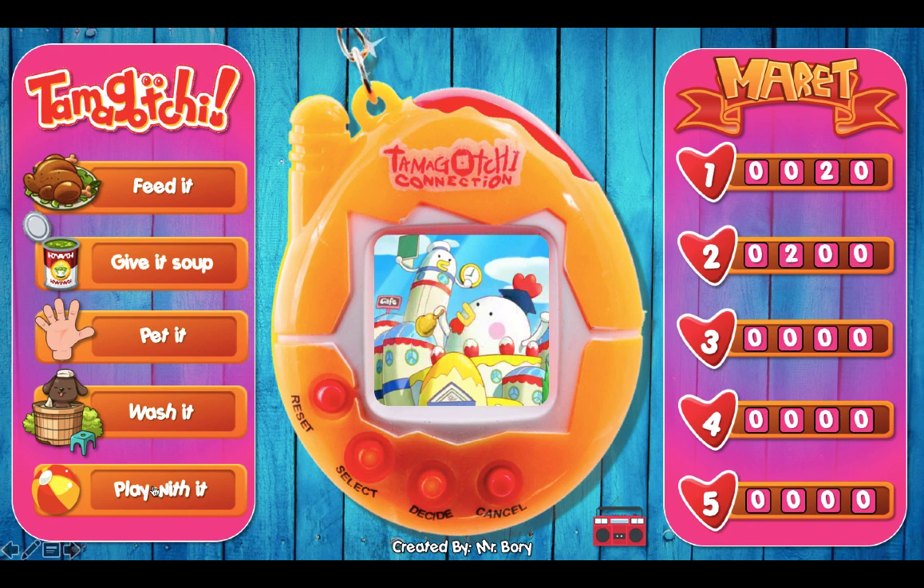You can click on 'play with it' again and this time it only gives you four points, so you can add that. And if you click on it again, 'play with it' now gives you 100 points, which you can add to your scoreboard as well. There's a 10-second delay between characters, so you have to wait 10 seconds before you can click on the next command.